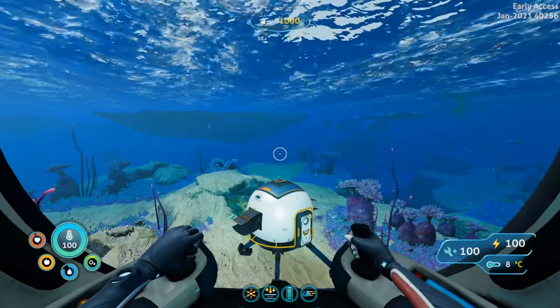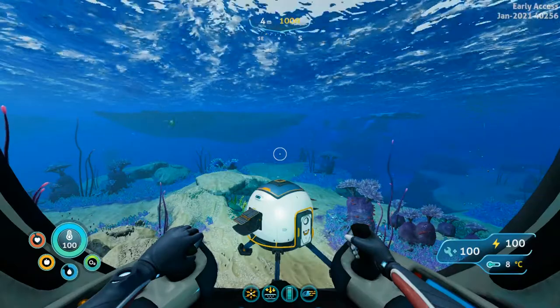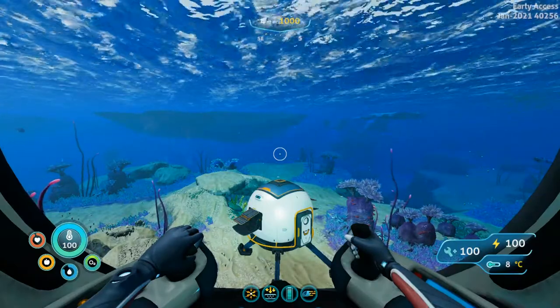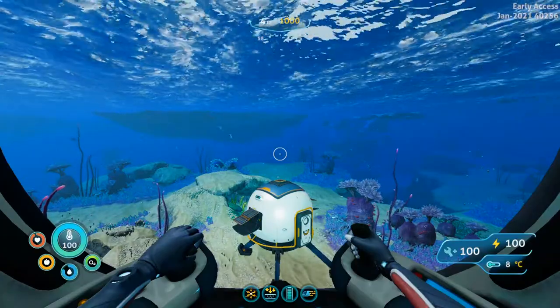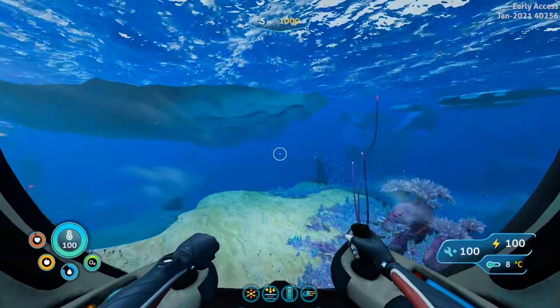What's up guys? This is Hylee in Mum and today I'm going to show you how to find the Stillsuit Data Box. From your life pod, you want to put yourself on the middle notch between southeast and south, and we are going to travel in a straight line a thousand meters away from our life pod.